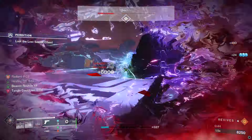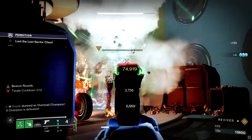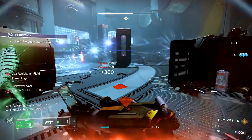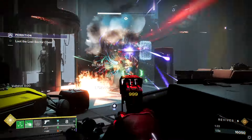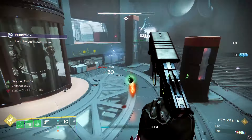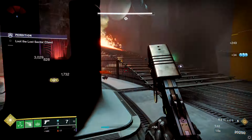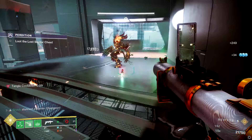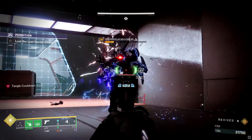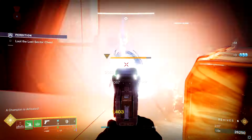My final thoughts: Warlocks are doing great with this build. It works very well in ad-based content — horde modes, Onslaught defense, high add-density GMs like Devil's Lair, or lost sectors with lots of enemies and a few champions. I wouldn't run this anywhere that doesn't have a ton of enemies constantly coming at you. On Warlock, you can make threadlings and Hatchling work really well with Tusk of the Boar, abilities, and Swarmers. On Titan and Hunter it feels really underwhelming, and I think Bungie will eventually buff those aspects of strand.